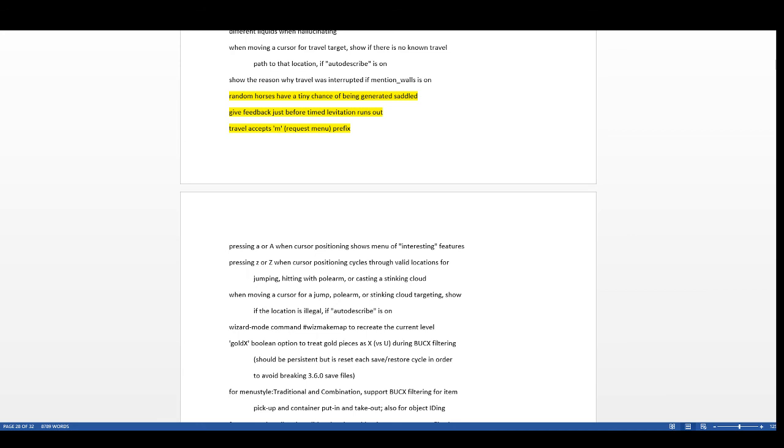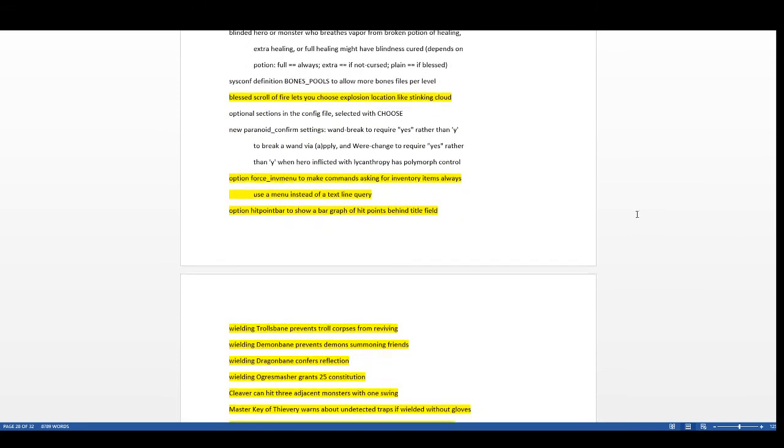Feedback is now given just before levitation runs out, warning you to get to a safe place — very useful if you're levitating over lava. The travel command now accepts M as a prefix, giving more options like traveling to fountains or other dungeon features. That's what I demonstrated earlier with the expanded travel menu.